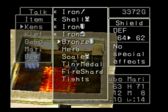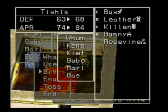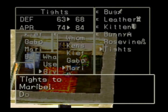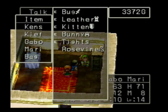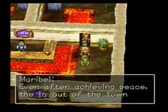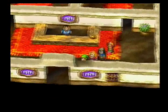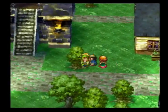Nice, we found some tights. Give those to Maribel — these are accessories. It brings up her defense a little bit and her appearance a little bit, so why not? Just like in Dragon Quest 6, there'll be some sort of style thing later on. That appearance will become more pertinent.